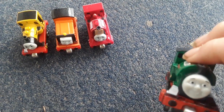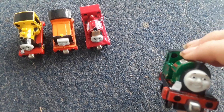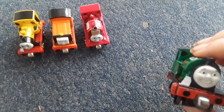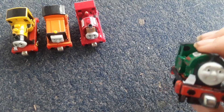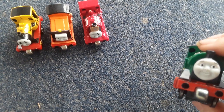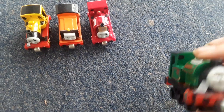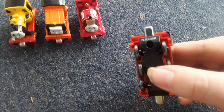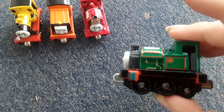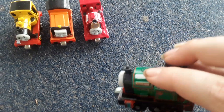I gave him a paper lamp. I gave him front windows, because the Take and Play narrow gauge engines get back windows but never front windows, which I find really stupid — why give them back windows if you're not going to give them front windows? I painted his pistons green, painted the bottom of his wheels silver, and painted those things silver to represent his side rods.